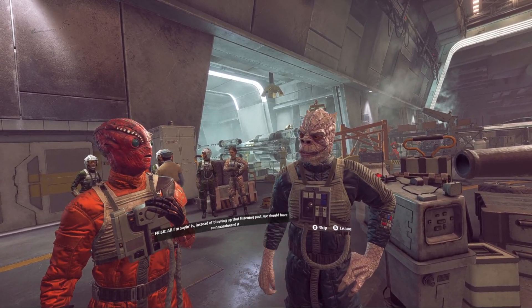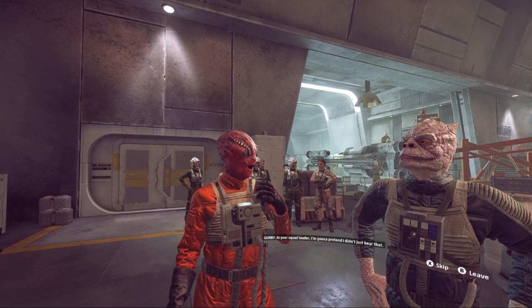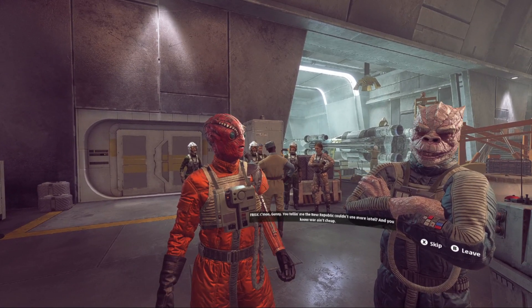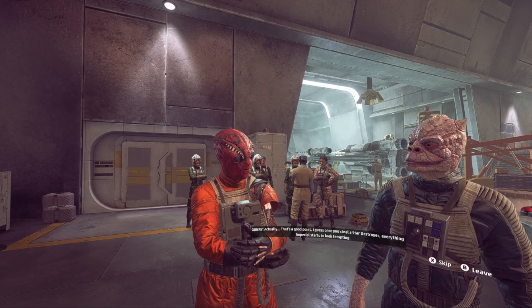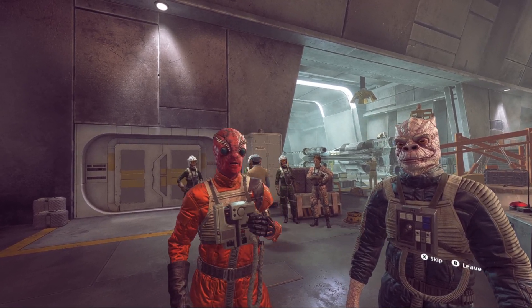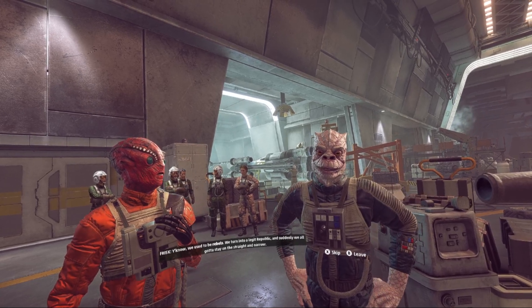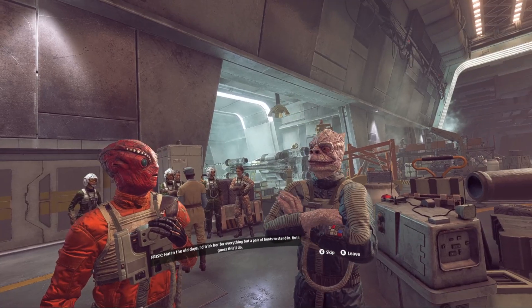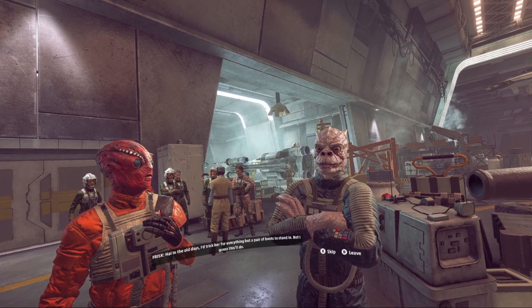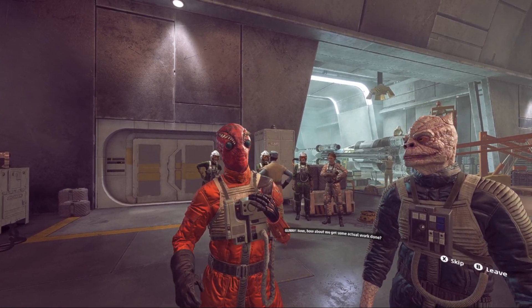Let's talk to Frisk and Gunny. Gunny says instead of blowing up the listening post they should have commandeered it — imagine the fun messing with the Imperials, or the credits they could make. As squad leader, the commander pretends not to hear that. Gunny argues the New Republic could use more Intel and that war isn't cheap. The commander notes that once you steal a Star Destroyer, everything Imperial starts to look tempting. They reflect on going from rebels to a legit Republic having to stay on the straight and narrow, but agree the commander's trap for Teresa Carol is a good enough con.